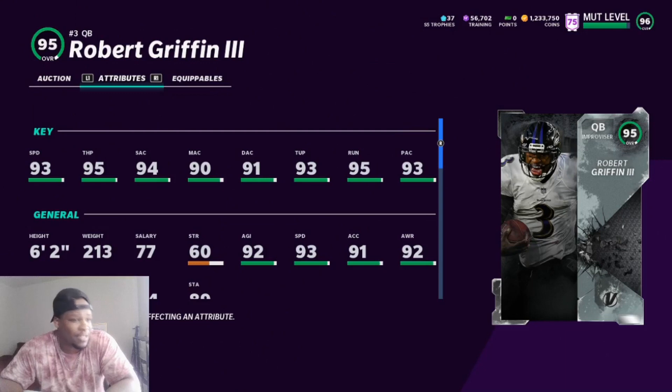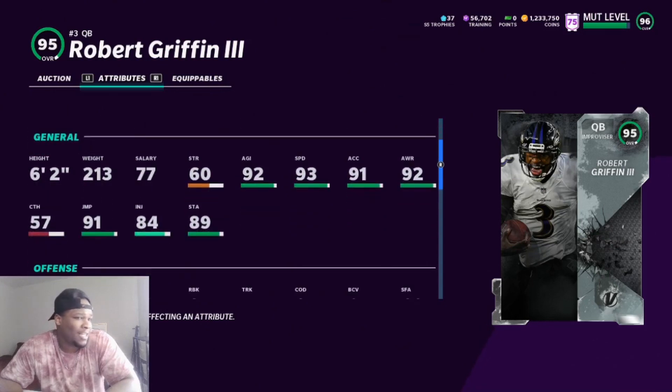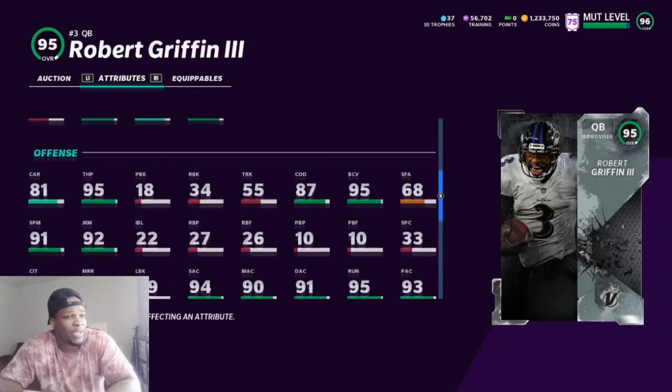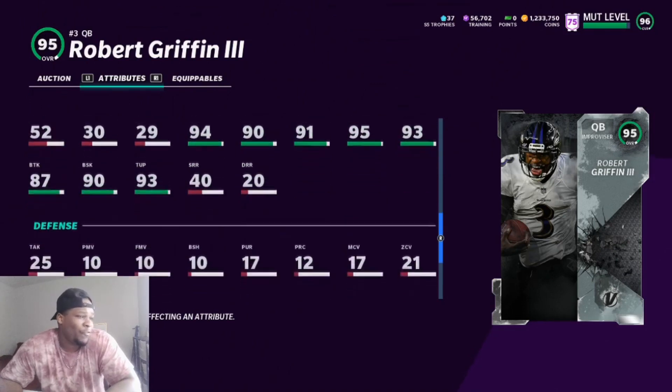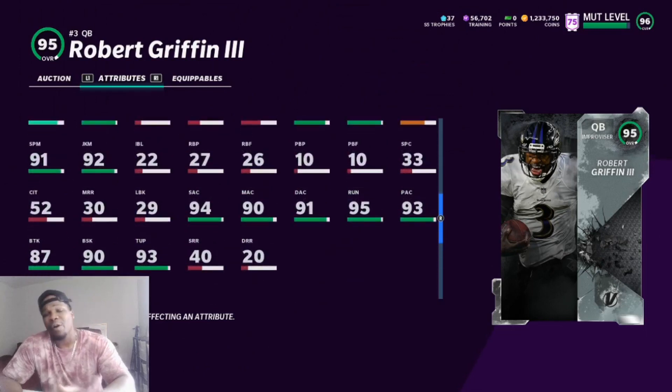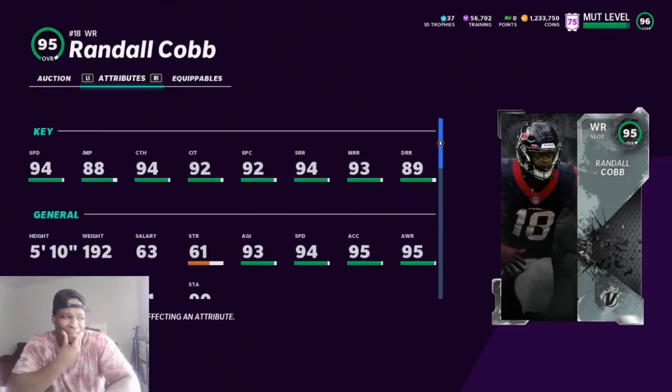RG3 with 93 speed, 95 throw power — I think that warrants Gunslinger, so not terrible. Short accuracy 94, he got 90s across the board and I think he hit every single threshold. Throw on the run 95, throw under pressure 93. Agility 92, acceleration 91, change of direction 87, ball carrier vision 95. 81 carrying — for a budget quarterback he might do the job.